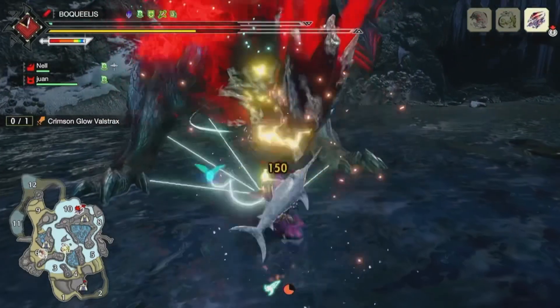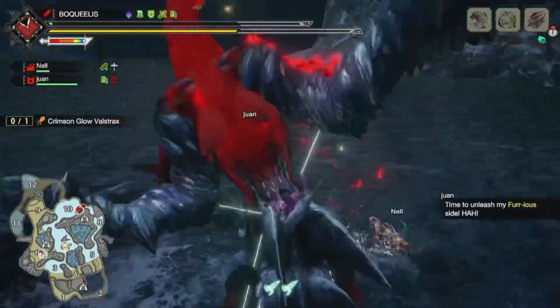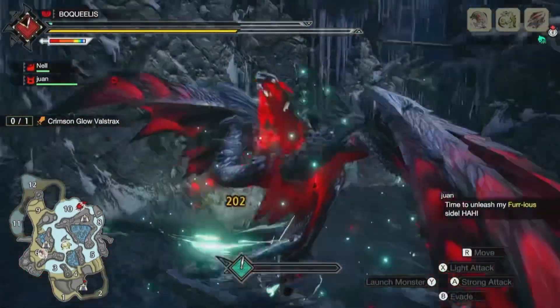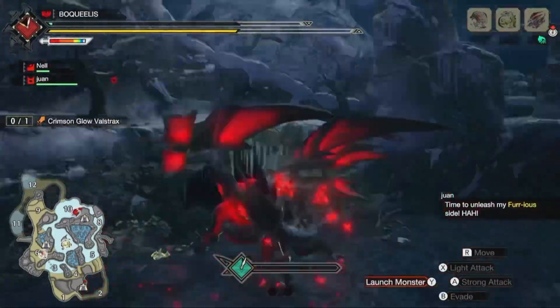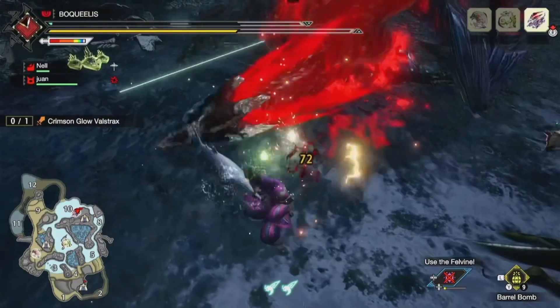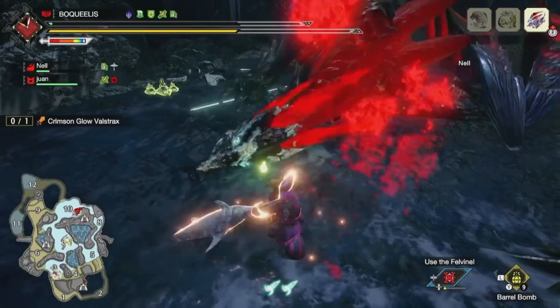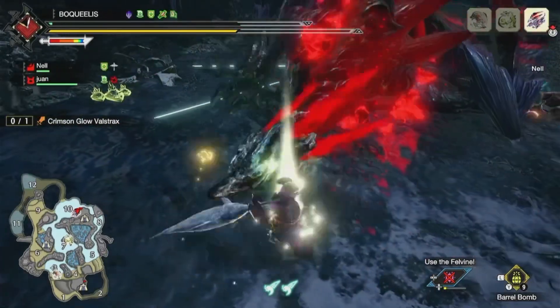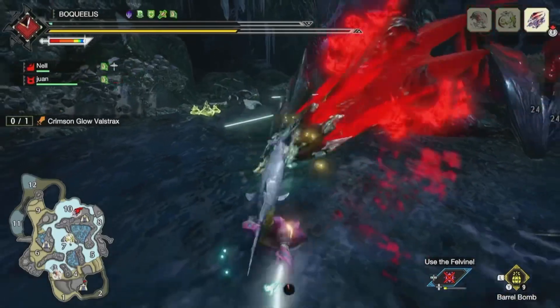Here I get the mount. I'm setting up some stun damage because I want to stun him. I found it easier to set up TCS's — more consistently — when you stun him before he charges up. Poke, tackle, stun. Perfect position.